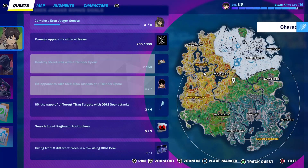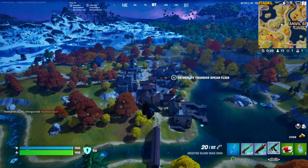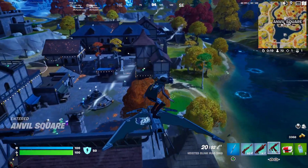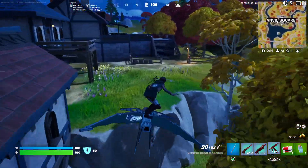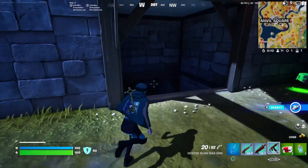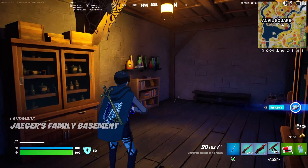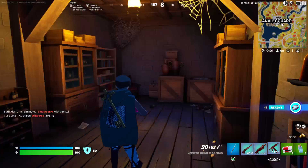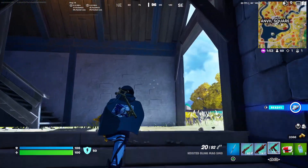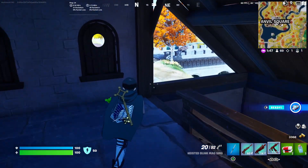I'm going to show you a little new area in Anville Square. If you make your way down to more or less this location, you'll notice there's a little downstairs area — this is Jaeger's Family Basement. This is the themed area for this collaboration. You can probably hear enemies running around here with the new mythic gear.